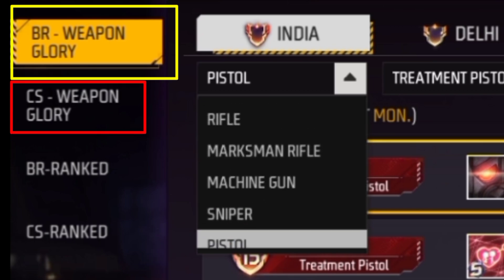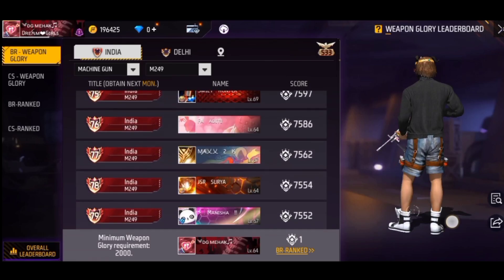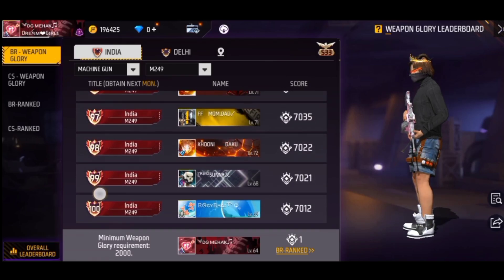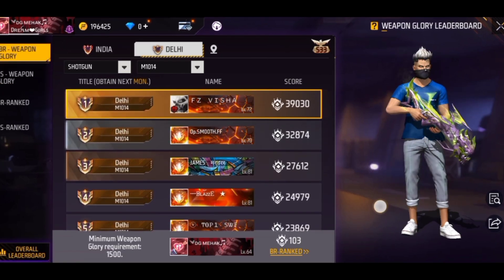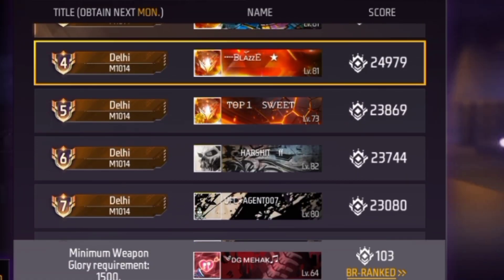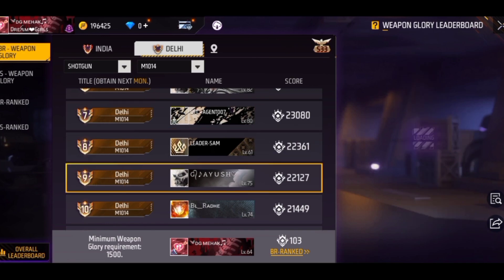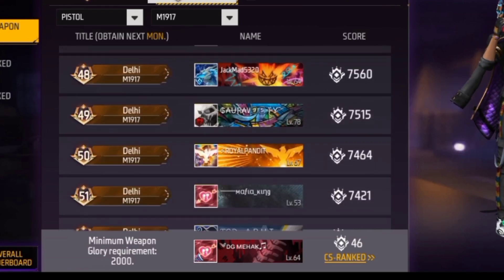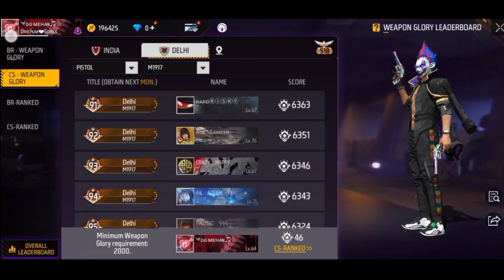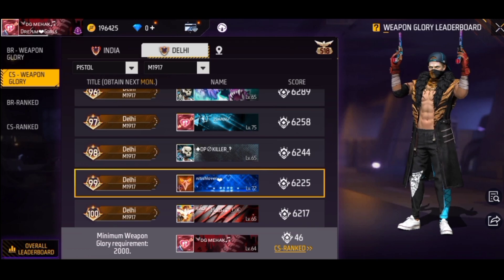For this you need to look at BR rank and CS rank. The trick is to select a gun that fewer players use. If you choose a popular gun like UMP or shotgun, you will have to score very high to get the badge. But for a gun like the pistol, very few players use it, so the score threshold is very low.